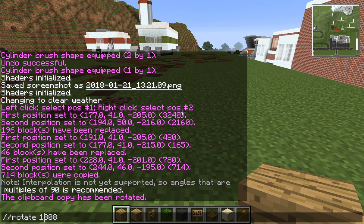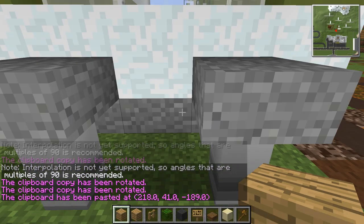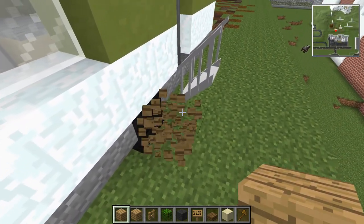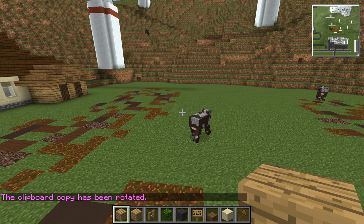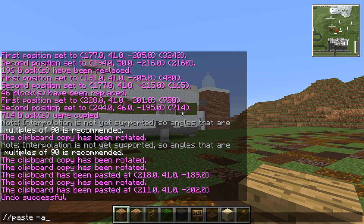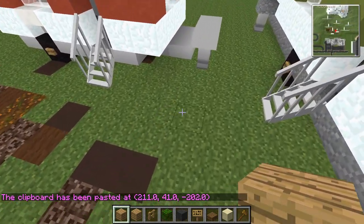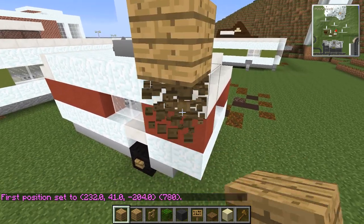Let's rotate it 180 degrees and paste it. Sweet — there's one. The door's on the wrong side and we'll need to fix the buttons and stuff, but that's no biggie. It even took the stairs! Then we'll rotate it another way and paste again. We've got two different caravan variations — we can always make them slightly different to each other if we wanted to.